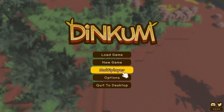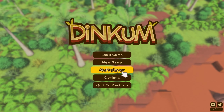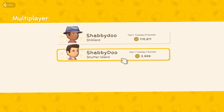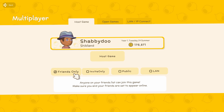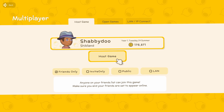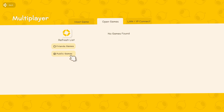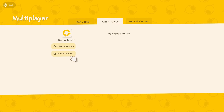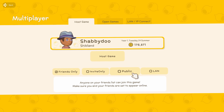If you're just trying to host your own world that you've already started and played through, and just have your friends come join you and help out, all you're gonna do is hit multiplayer, select your world like 'Shibland' here where we have our YouTube series, and you can set it to friends only, invite only, public, or LAN. You can also find open games by searching for friends' games or public games if you're looking to join someone else, or join directly with a localhost IP.